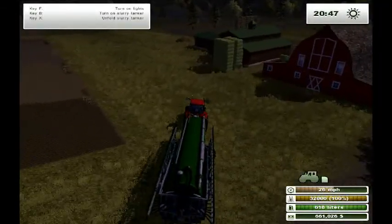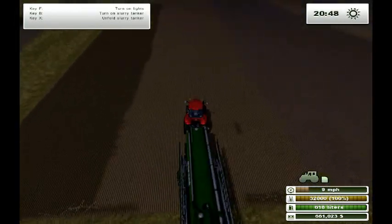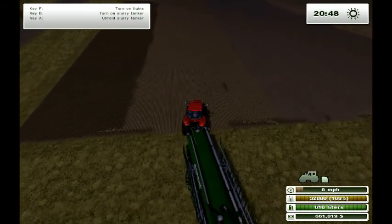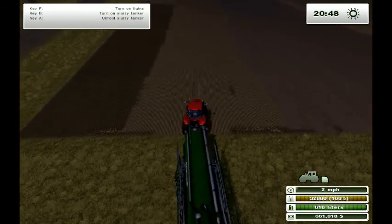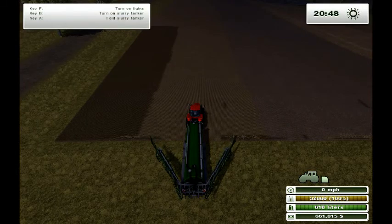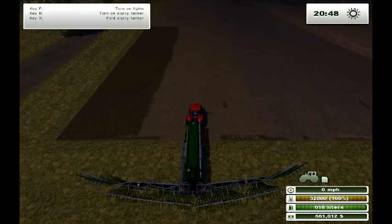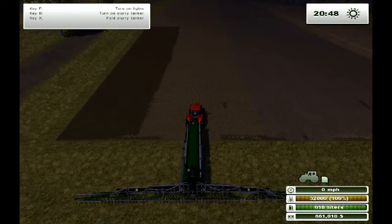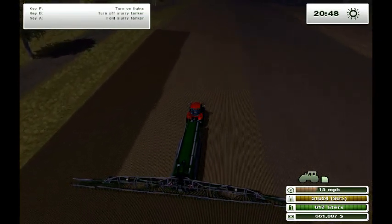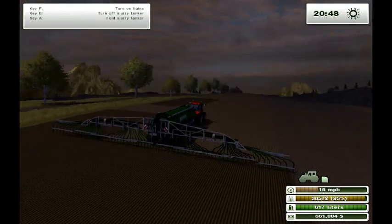Here's another liquid manure machine. It throws out a lot more. It holds, I'm pretty sure, a lot less — but it has a much bigger working bandwidth. So I'm going to go ahead and unfold that, and then we're going to start putting down liquid manure from this machine. It starts off full, so I don't have to fill it up. I don't know yet if you can work it at cruise control too, but we're going to try. And it works at cruise control too, yes. It's a pretty good size.